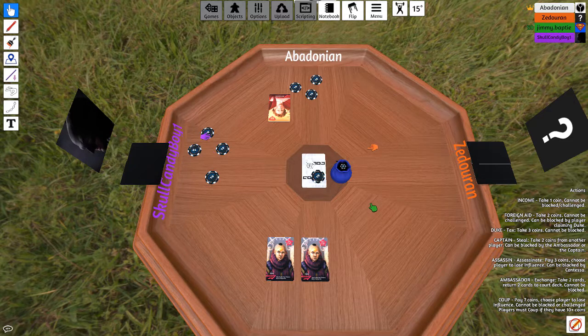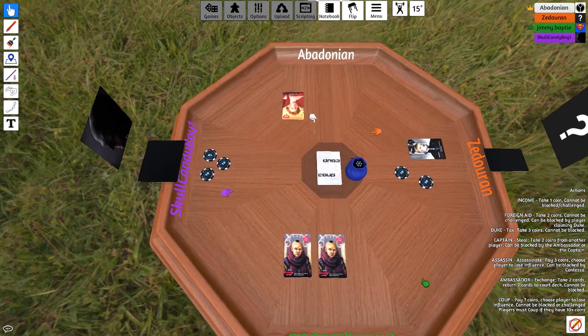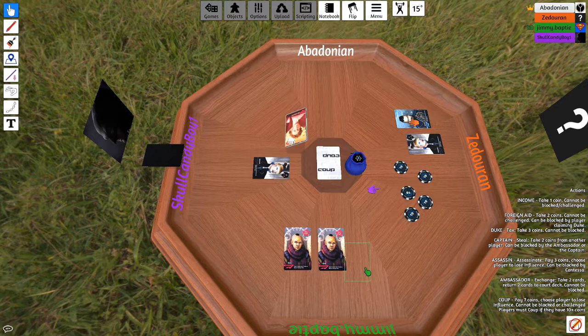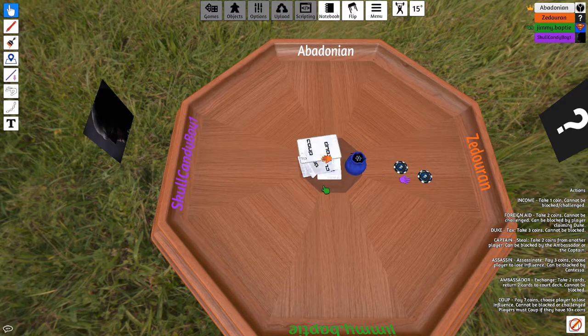That's assuming Josh can block my stealing. Josh, I'm going to pay three to assassinate Alex. I call you on that. Alex, you've mathematically killed yourself — there was no way of winning. Based on what cards he had in the game, the only way he could have lost is if he had the two Contestas. One more round? I think we have time for one more game — we have eight minutes.